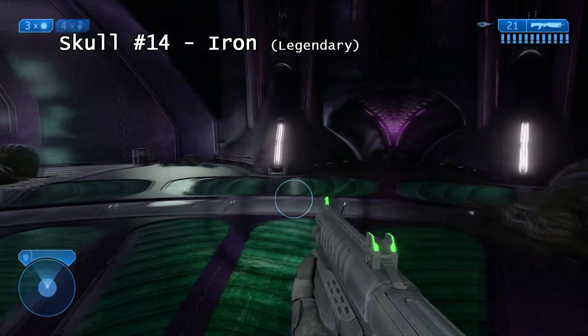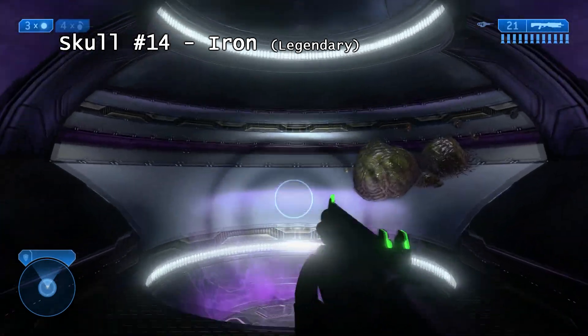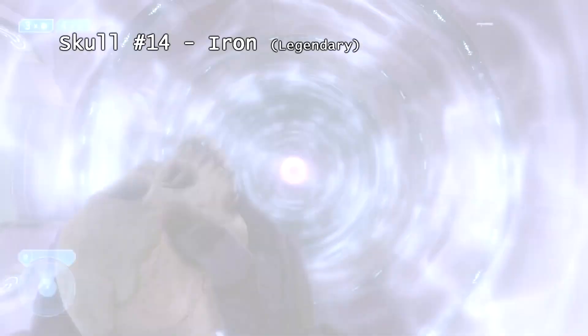Also in this same area with that sword on the table, you will make your way up this grav lift, holding the use button — RB for Xbox — and it is just there.